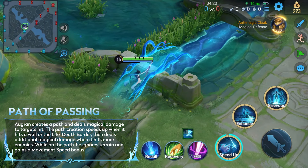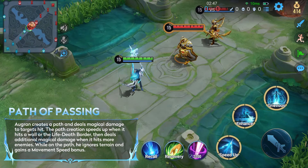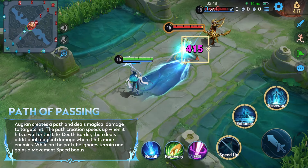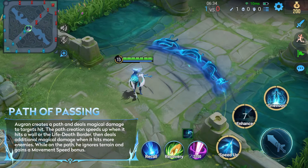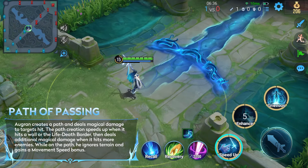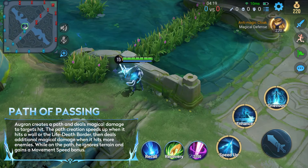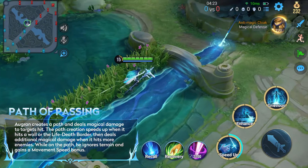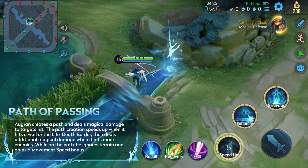Skill 1 ignores terrain and has two phases. During the first phase, he creates a path and deals magical damage to targets hit by it. When the path hits a wall or the life-death border created by Skill 2, it speeds up and creates a bridge at that point. When Aulgrin is on the path, he can travel through walls and gain a movement speed bonus.